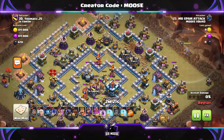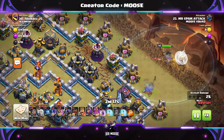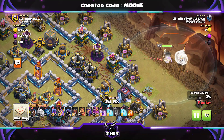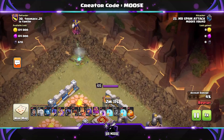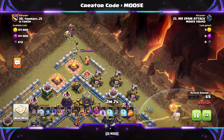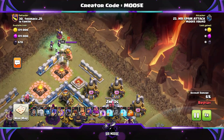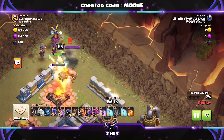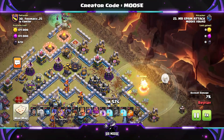We've used the rest of the Earthquake spells on the centre of the base. Grand Warden Funnel on the right-hand side — then a Super Witch and a couple of Witches on the other side. From experience, if you send in a couple of Witches against the enemy king, he will get taken out because he cannot deal with the Witches and their skeletons. That's the other side of our funnel.